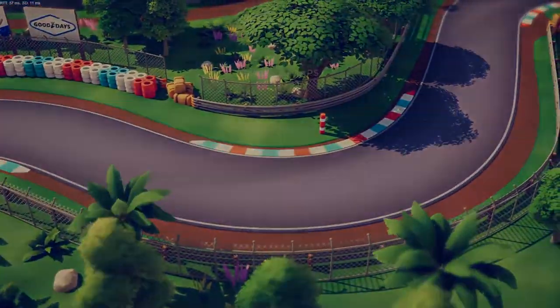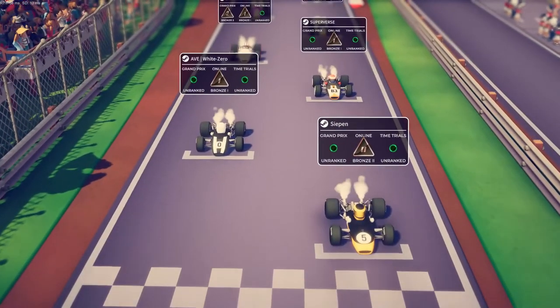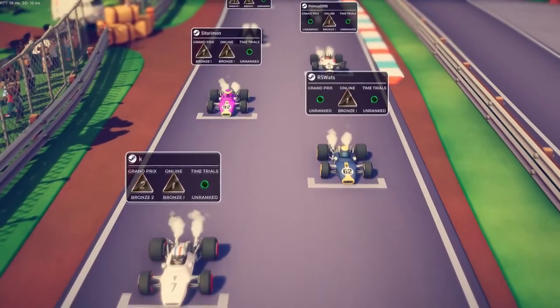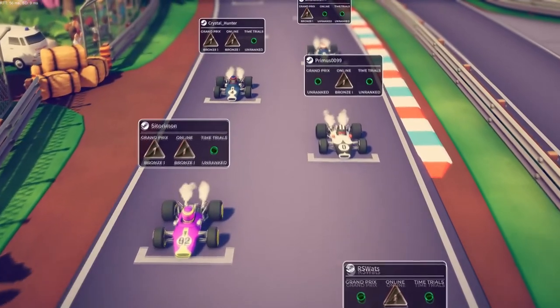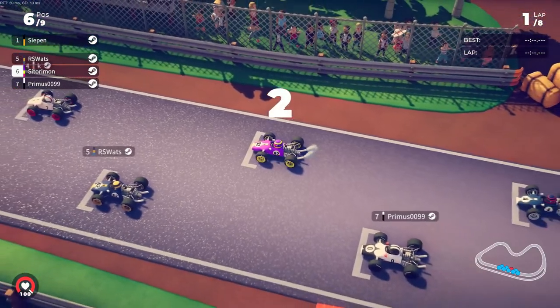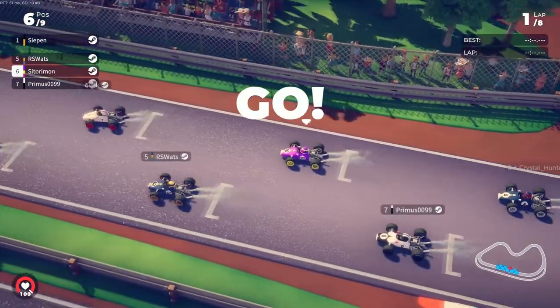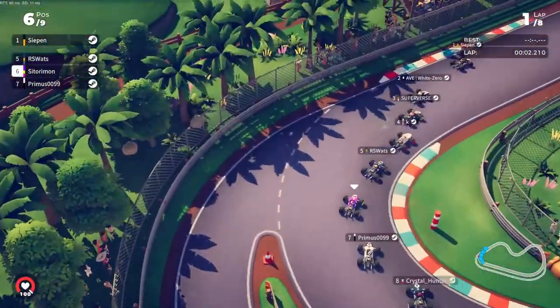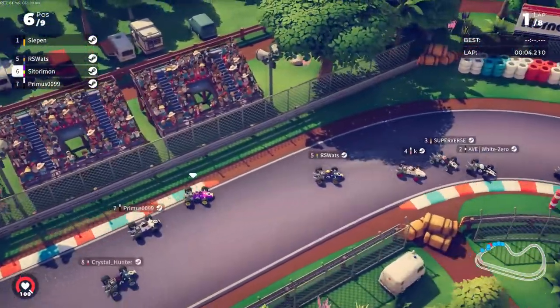The other track that has been added is a really nice starter track that works really well on the slower cars - that's called Sunnyside Park. It's a really good introduction, and alongside Copperwood Club Circuit I think they are really good starter tracks for anyone that wants to get up and running and understand how Circuit Superstars' handling works.